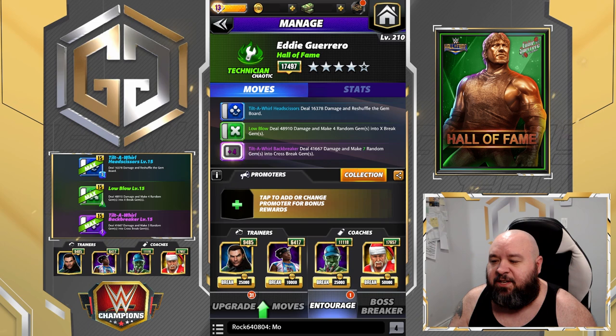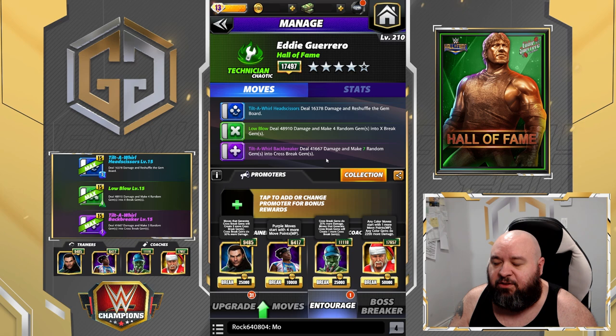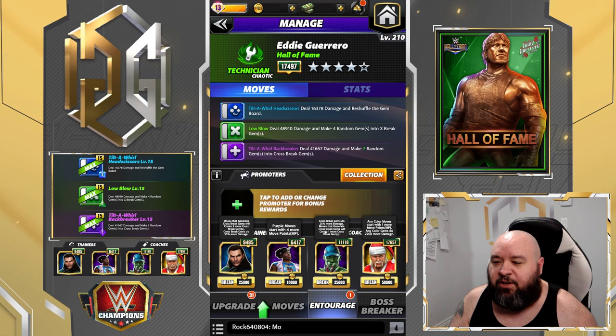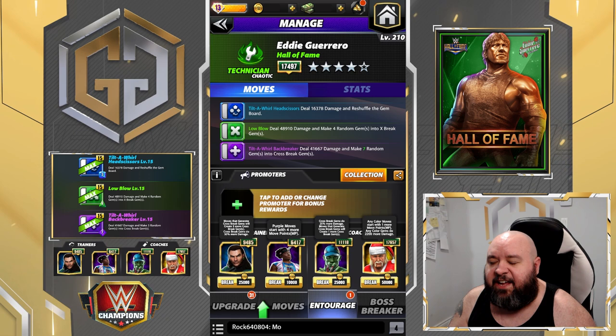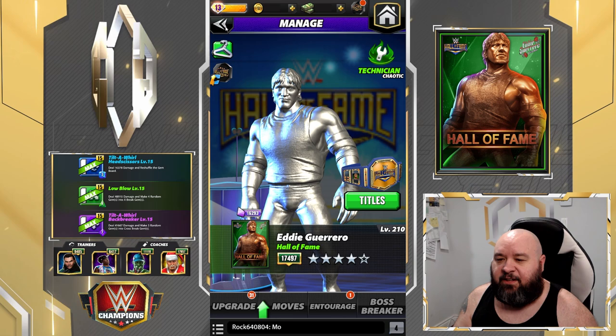We're gonna be using Woods to start with that tilt-a-whirl backbreaker ready. We're gonna use Jeff Hardy so we're making three extra cross breaks and they do 50% more. We're gonna use Zombie Cena so we're making one more — making a total of seven cross breaks — and they're gonna do another 25%. And I'm throwing in Santa Ogun here. I don't care about the extra one MP, but I do care about the any-color gem damage that he adds — 2200 at this rarity.